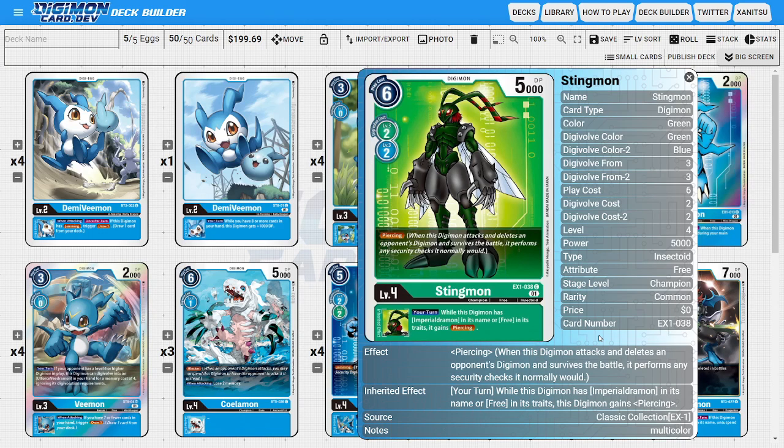The last champion of the deck is going to be four copies of Stingmon from the Classic Collection. Stingmon does very similar things to XVmon from the Classic Collection — it's a green Digimon that can Digivolve off of green and blue. It natively has the piercing ability, and it gives the inheritable ability of piercing to our Imperialdramon or Digimon with Free in its traits. This is really important because it could deter the opponent from wanting to block since we're attacking with potentially a piercing jammer.